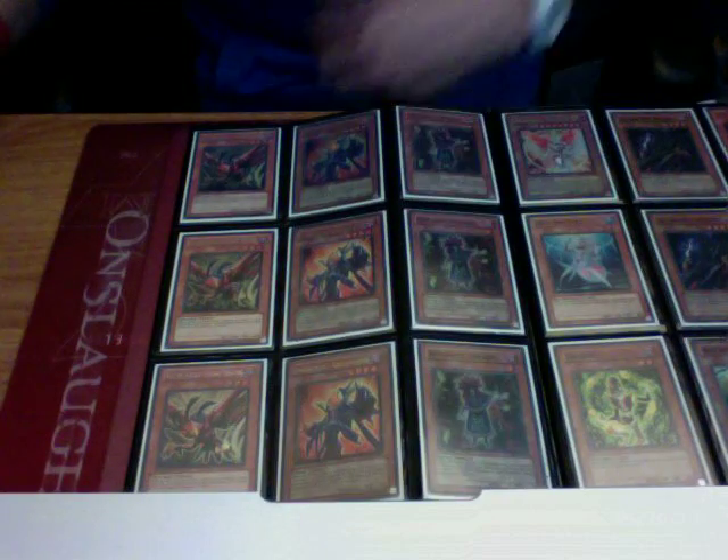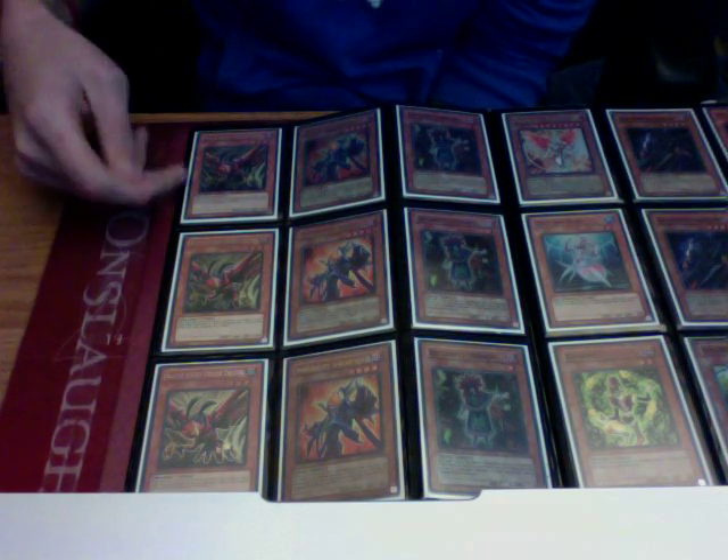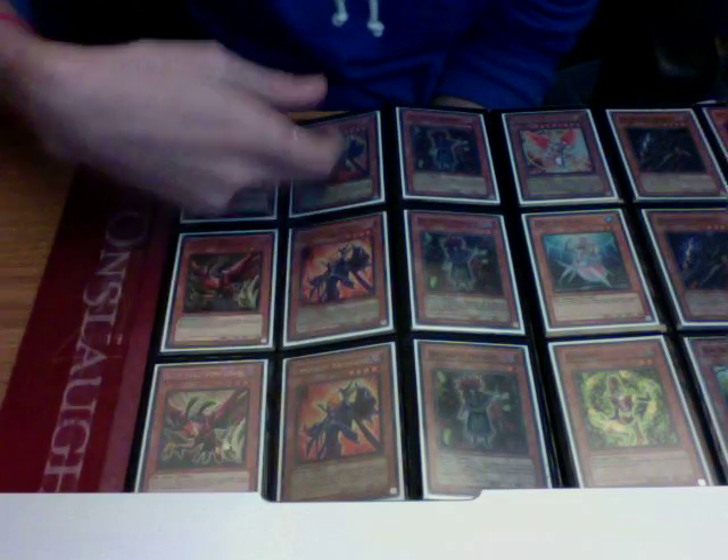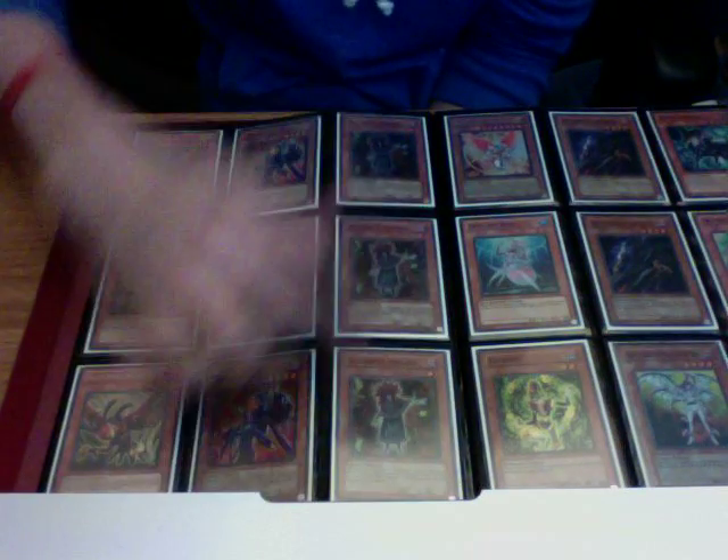This page, three Ally of Justice Cyclone Creators. These are the Game Orch Fiends, so these are the Ultra Orch Fiends. Then you have three Mirages.